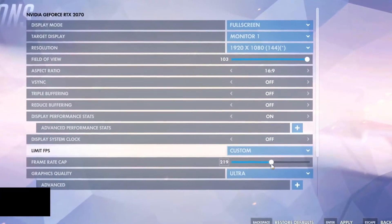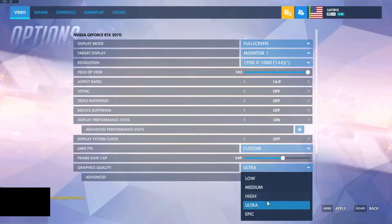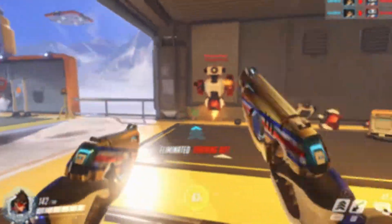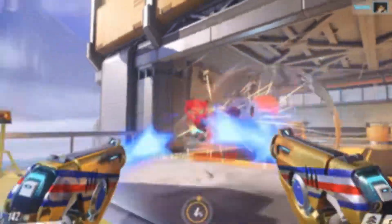Here is the video settings page of Overwatch. My FPS limit is set to custom at 250 and my graphics quality is set to ultra. Remember that the lower graphics quality you set, the more FPS you will get, and the higher you go, the less FPS you will get. I'm going to use ultra because my PC can handle it and the game looks a lot better. I'll only demonstrate how much FPS the game can get with ultra settings.